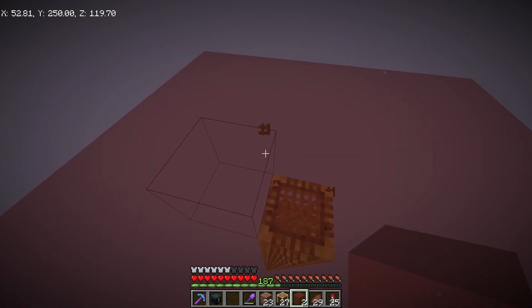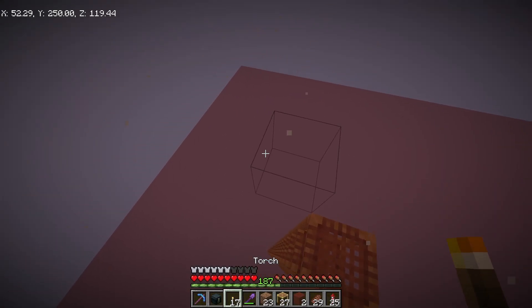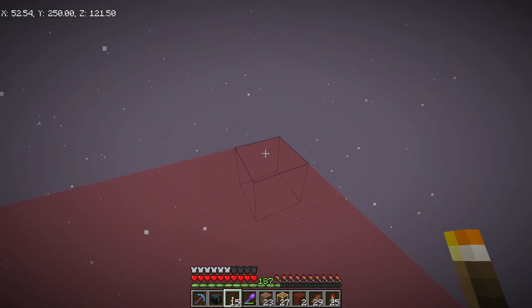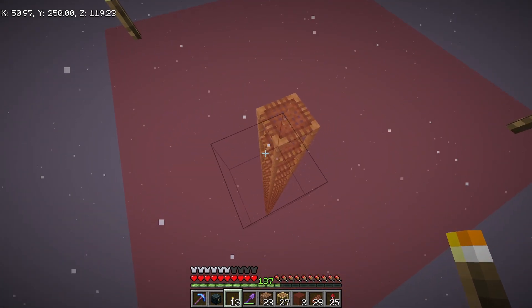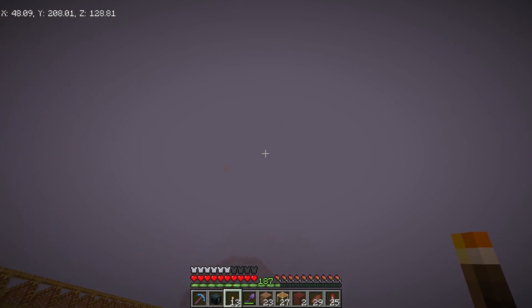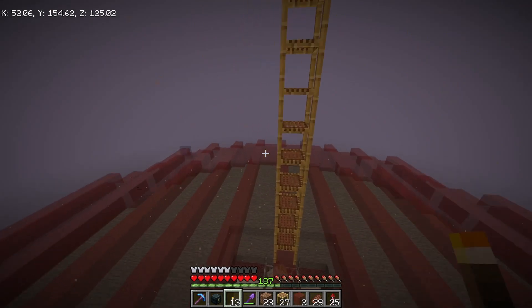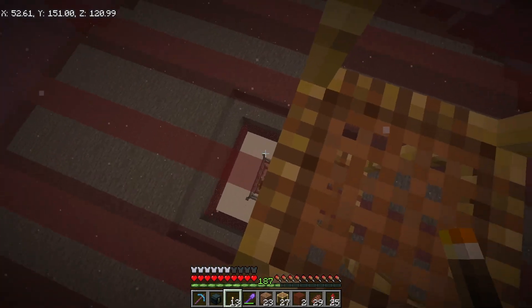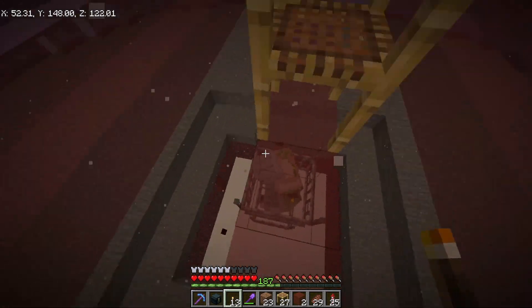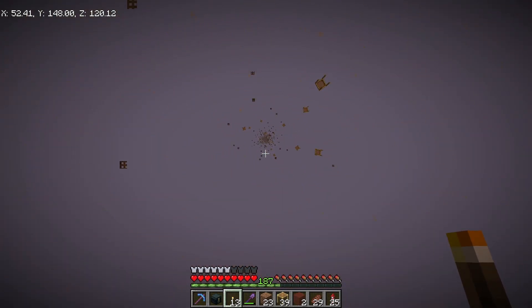I'll put a couple of torches down here for extra safety and so it's easier to see, and then come down here and get rid of all this scaffolding. Stand right here so I can try to collect as much as possible — it should just fall into the chests though.